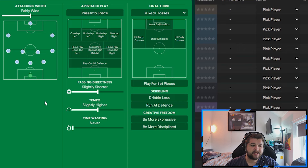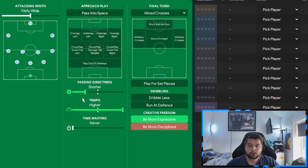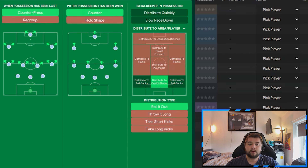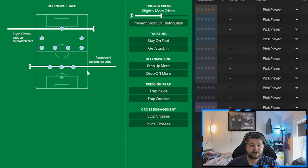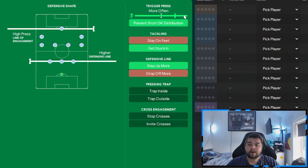For team instructions, based off the Gegenpres on positive mentality, we leave it fairly wide. The final third is set to mixed crosses. We're more expressive with maxed-out tempo and passing all the way down to shorter. We play out from the back because we have three ball-playing defenders and two midfielders to build through. In transition, we roll the ball out to the centre backs, counter-press and counter when possession is won. Out of possession: high pressing line of engagement, high defensive line, step up more, get stuck in, prevent short goalkeeper distribution, and trigger press maxed out.